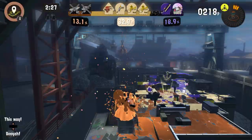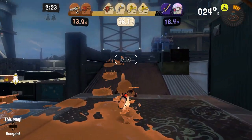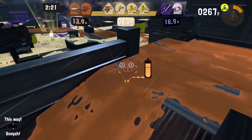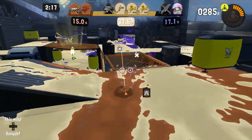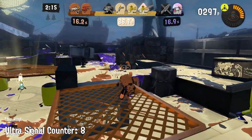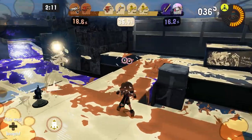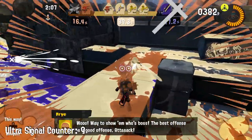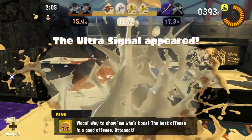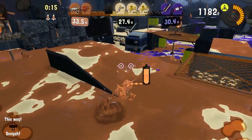The defending team spawns in the middle of the map, so more likely than not, there will always be one of them around. That's why your best chances of getting the ultra signal is to splat the nearby defending team members and then rush the ultra signal before they can respawn. Keep an eye on how many defending team members are currently spawned in so you know when you'll have the best chance of capturing the ultra signal.